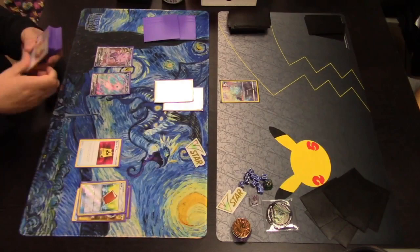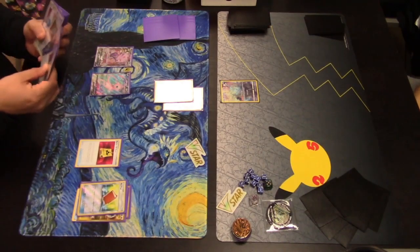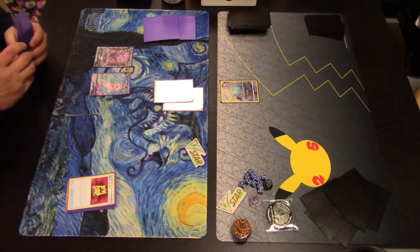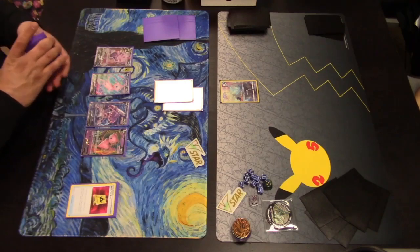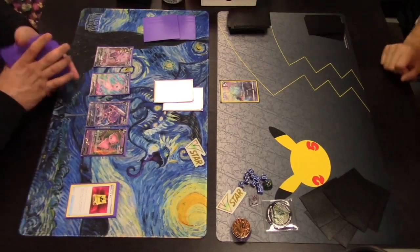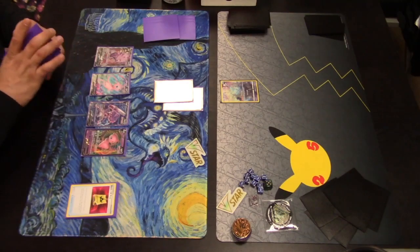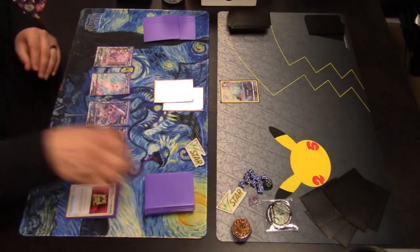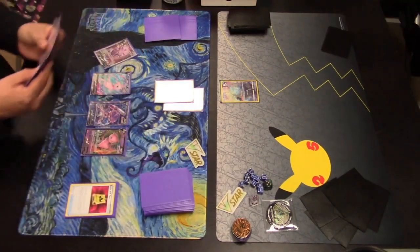The card found is the infamous Battle VIP Pass. This item card can only be played on your first turn — when you do, search your deck for two basic Pokemon and put them on your bench. Another Genesect V and another Mew V join the bench. Now we're seeing this Mew deck fire on all cylinders on turn one, just what you like to see. Fusion Strike System is used to draw up to five cards since there are five Fusion Strike Pokemon in play.